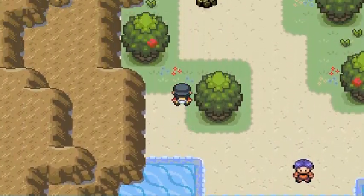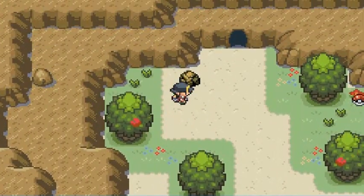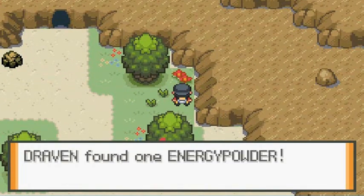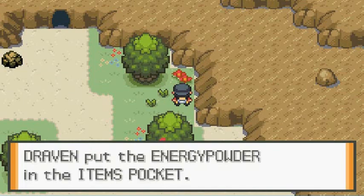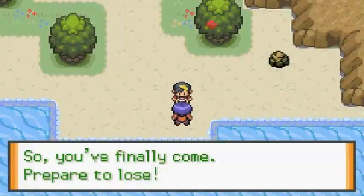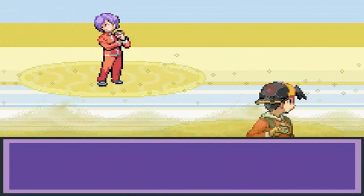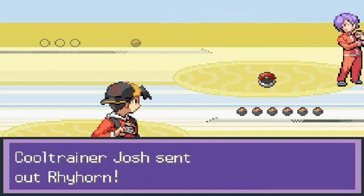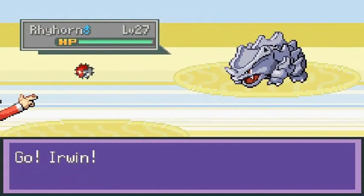Hold on — what is this? We found ourselves an Energy Powder. What the hell? Where the hell are we? Someone says: you've finally come — prepare to lose. Who the hell is this guy? This is one of the cool trainers we're going to be battling, and of course he's coming out with a pretty strong Rhyhorn right here. Surf attack — speed button!